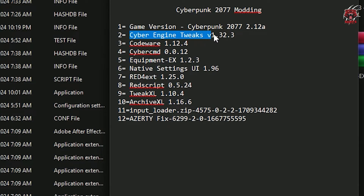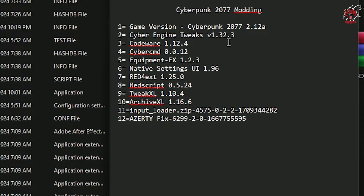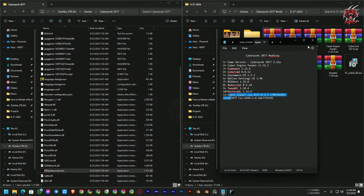Number one is the modding tool Cyber Engine Tweaks — you can download it from GitHub or Nexus Mods. The required versions for this game version are: Cyber Engine Tweaks 1.32.3, CodeWare 1.12.4, CyberCMD 0.0.12, Equipment-X 1.2.3, Native Settings UI 1.96, Red4Ext 1.25.0, RedScript 0.5.24, TweakXL 1.104, ArchiveXL 1.16.6, Input Loader, and Input Loader Fix (the last two are optional but recommended).